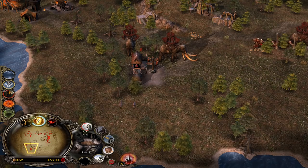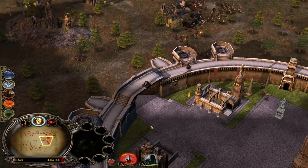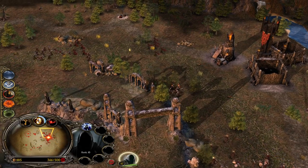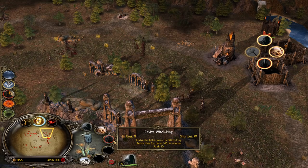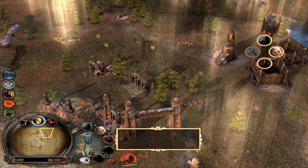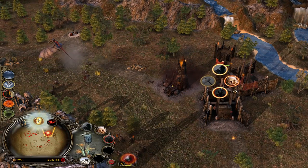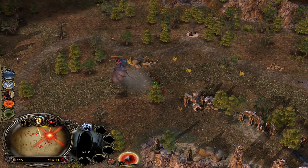We need more Orcs but we are command point capped. Let's bring the big guns — the Witch King. He followed us — we need to revive the Witch King as soon as possible. We have also revised the revive time for every hero. Witch King, for example, revive time from level 1 to level 10 is 4 minutes. The Nazguls used to have 5 minutes revive time — now they have 4 minutes, just like the Witch King. So you can get them revived a bit faster, which is also a buff to the Mordor faction.